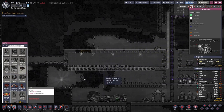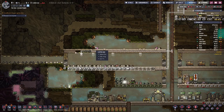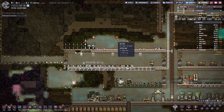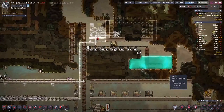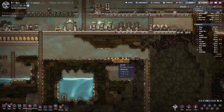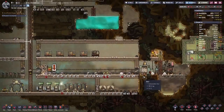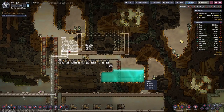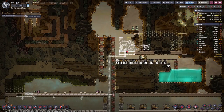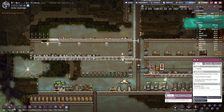We have the wiring going there, but we need more ores — we've run out. We can grab a bit down here, and then once again it's just a waiting game until the duplicants can manage to complete all these tasks.